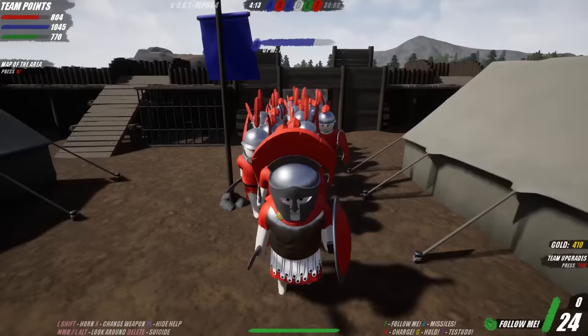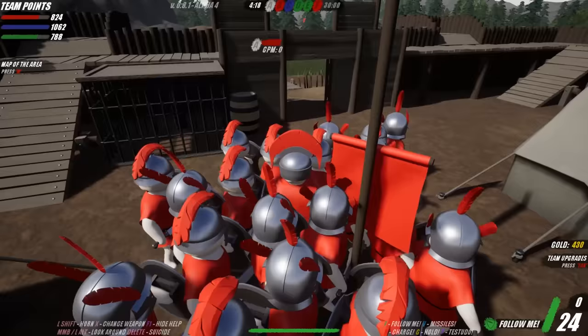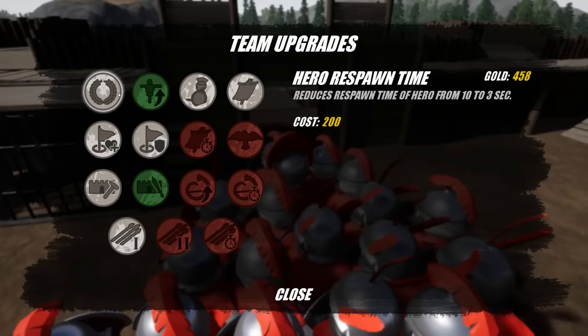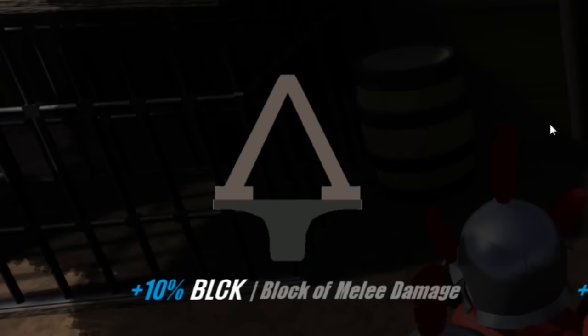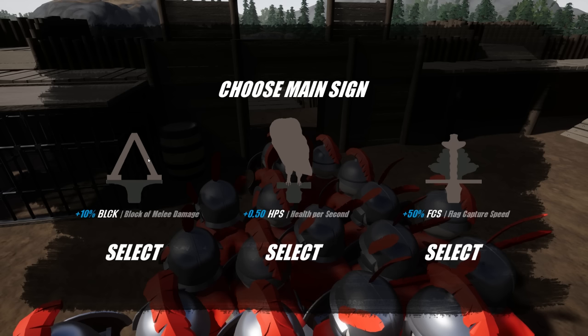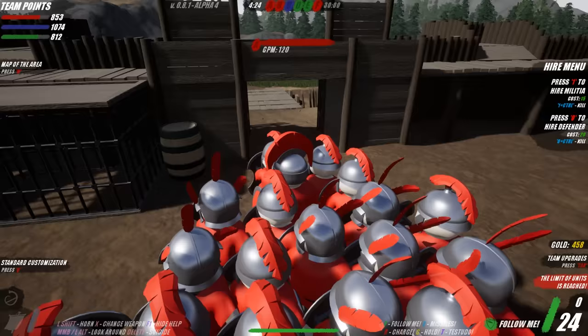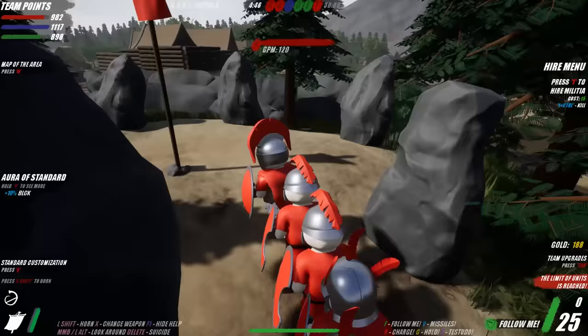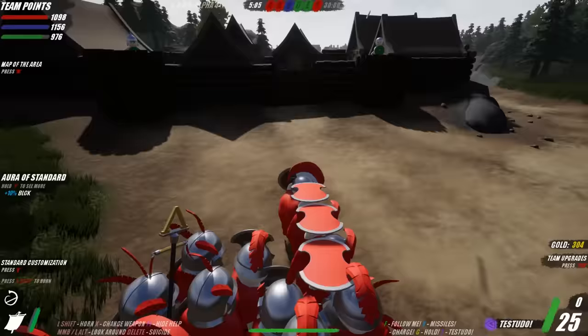We've pretty much avoided combat - this game is very tricky and if you lose a battle early you will be punished for it. Let's upgrade. I'm thinking we might want to get the standard out early. Oh my god, it is customized! We can have the lambda for Lacedaemon - Lacedaemon was actually what Sparta was called back in the day, so that's why it's a lambda. This block of melee is exactly how I thought it'd be. We're gonna be a little more defensive in nature because we are Greek hoplites and Spartans.